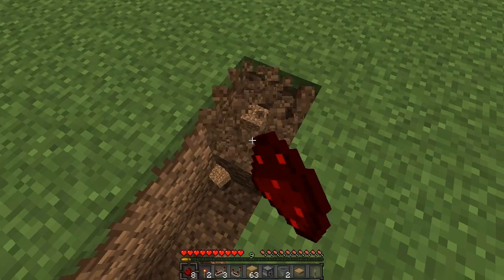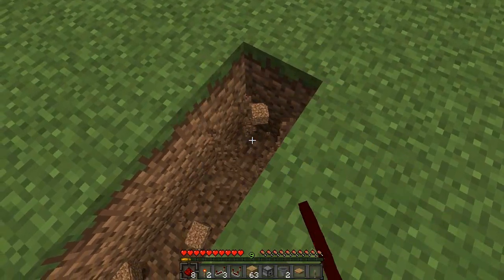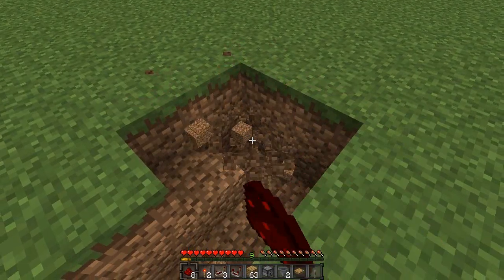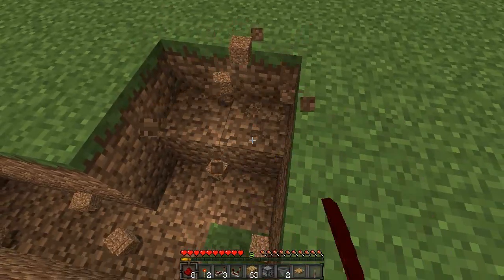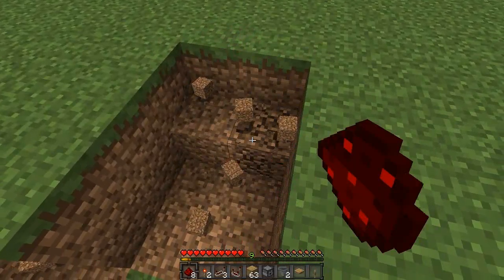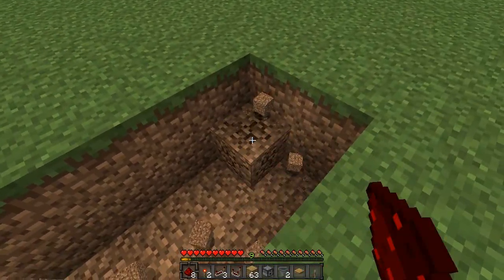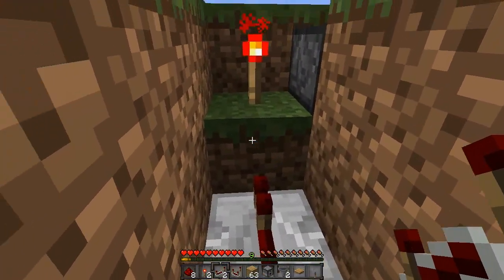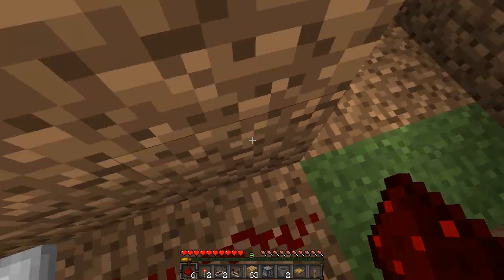So dig down two blocks four more times: one, two, three, and four. Now to the left here at the end, dig out these two blocks and the ones below it, then do that three more times in that direction — so these four blocks, that's one, two, and three. Then come down into the hole and place a redstone repeater going into the block that the torch is on, then place two pieces of redstone dust.